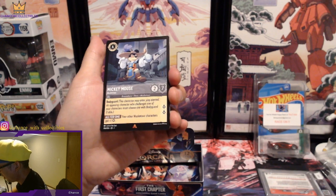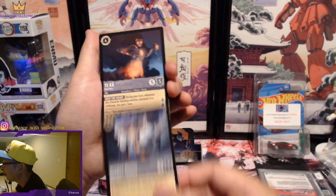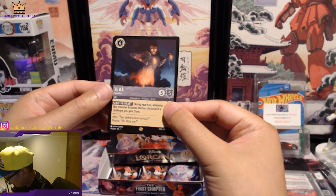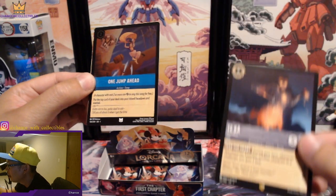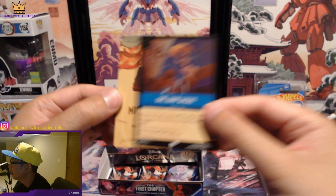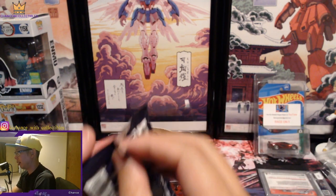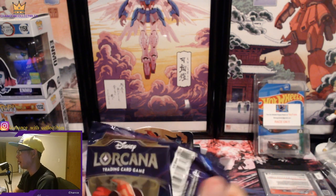Mickey Mouse, Musketeer — so we pulled all the Musketeers now! Nice, I am happy about that. And we got Tika Tika, Heartless — that's really cool, another pretty rare one. One Jump Ahead — remember that scene from Aladdin? These bring back so much memories growing up.